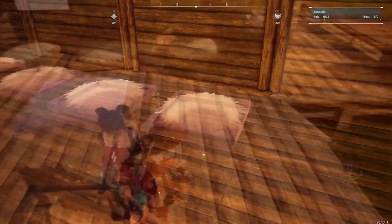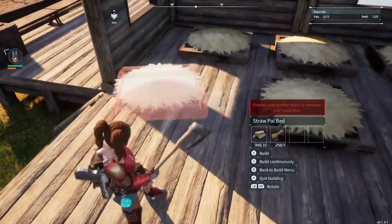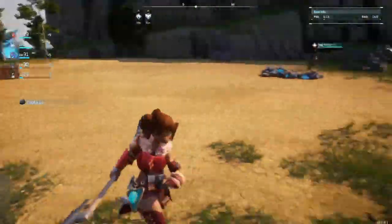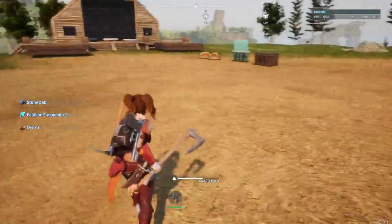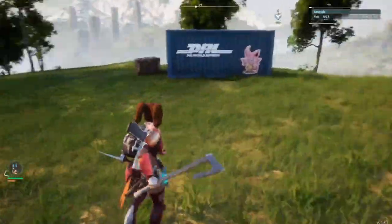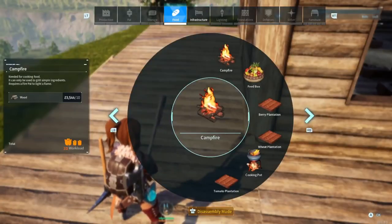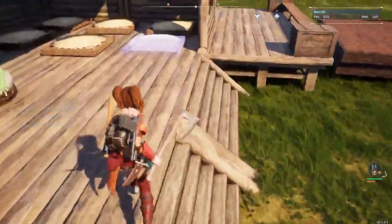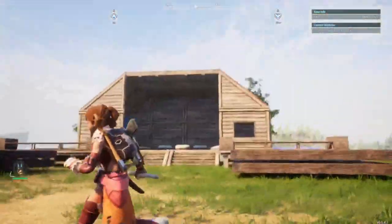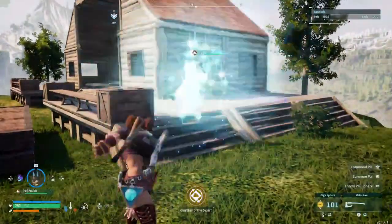Anubis has been a great help on this base — I was going to say island, because I'm an Animal Crossing player and island just defaults to my brain. But on this base, Anubis has been incredibly helpful. I love him. I put the berry plantations over here on the sides of the deck, and my pals work them just fine. I was concerned at first that they weren't going to, but it ended up working out pretty good. If you wanted to try something like that, no worries — your pals will get to them.